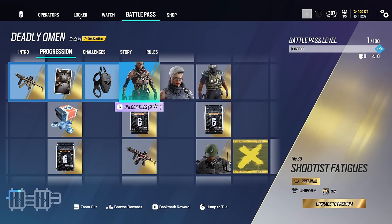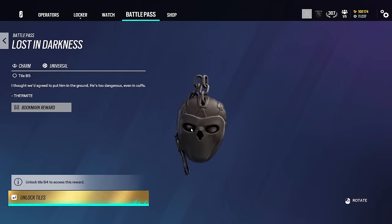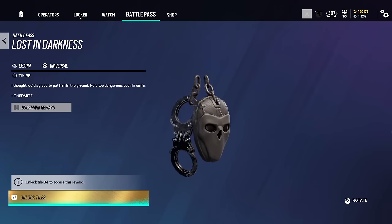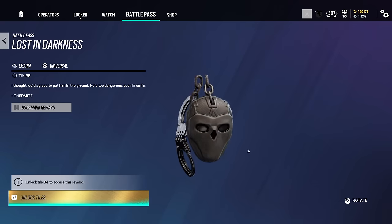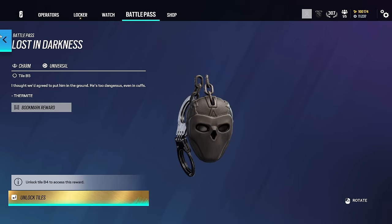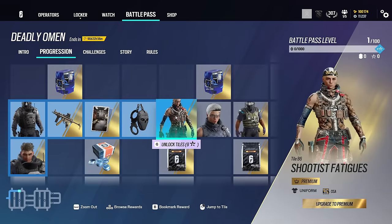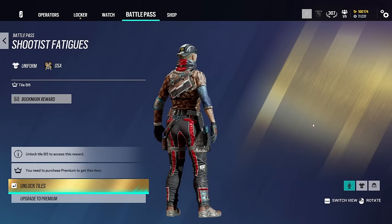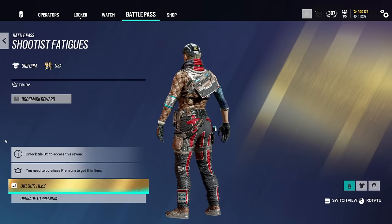There are more Bravo packs and Alpha packs. There's another universal weapon skin that looks like something from Year One or Two — an American flag design; I guess it's alright if you're a patriot. Then there's a fun little charm: a Deimos mask with handcuffs. I like that — it represents Deimos being in Rainbow's custody right now.